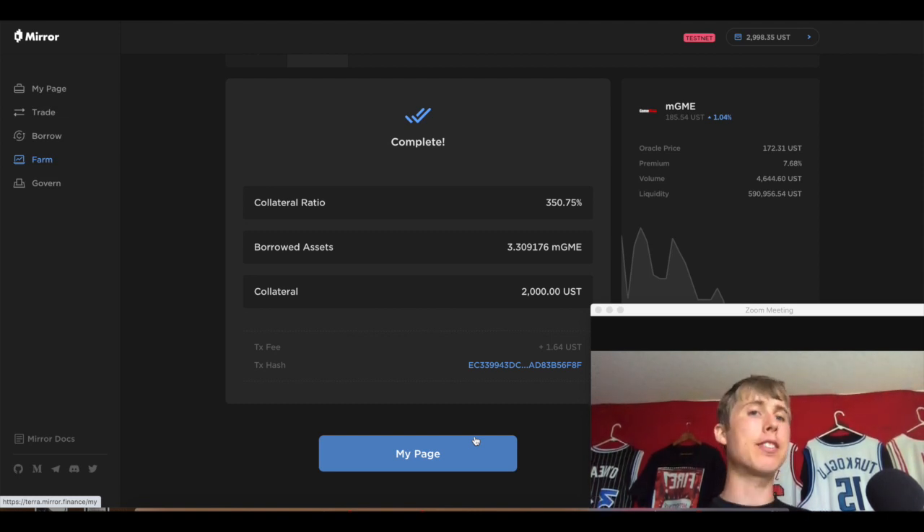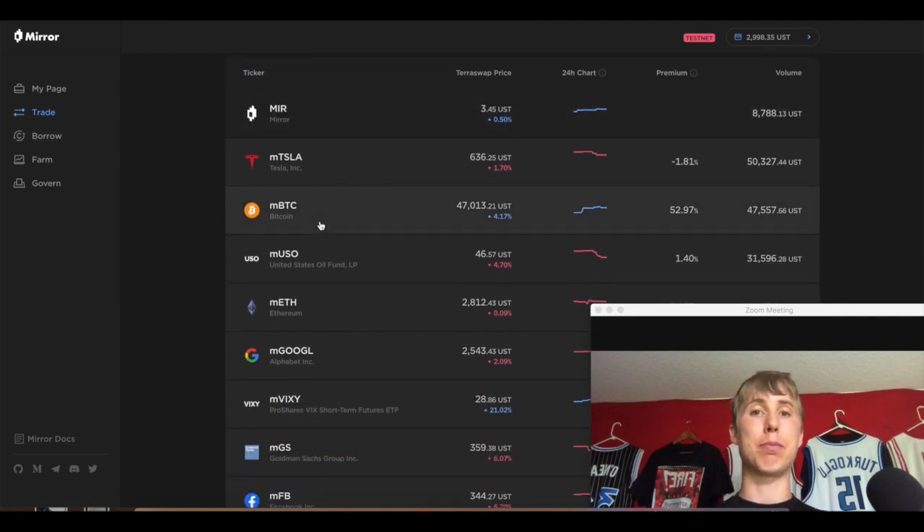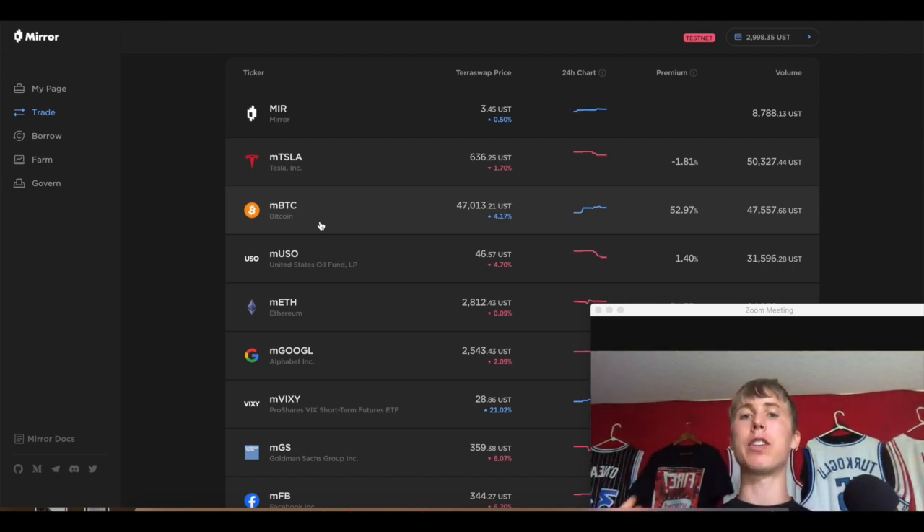Why is there a premium? Because more people are buying the asset than shorting it. These are pegged assets, so in order for them to stay at a certain price they need people both buying and shorting. If you have a bunch of people buying the asset, that takes the supply off the market, so they want people to mint or short sell. When you mint in the protocol you're selling it as soon as you mint it — that's what shorting is.